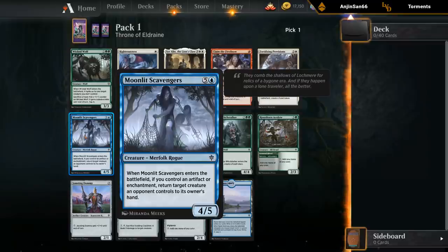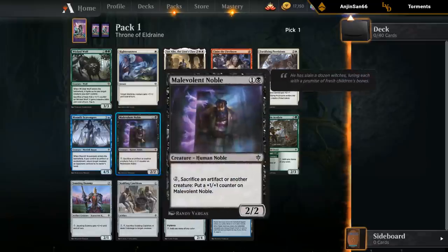We've got Moonlit Scavengers — six mana for a five five, can bounce a creature if you control an artifact or enchantment. It's okay, nothing special. We've got Malevolent Noble — two mana two two, pay two mana to sacrifice an artifact or another creature to put a plus one counter on it. So it's a two mana two two with a bit of upside, nothing special.